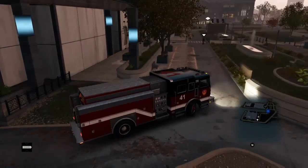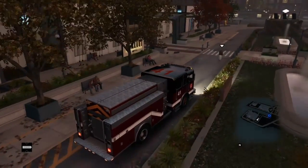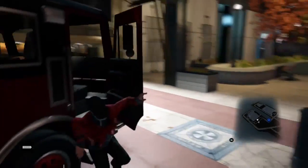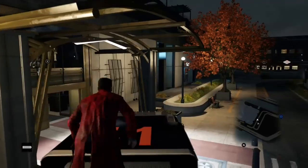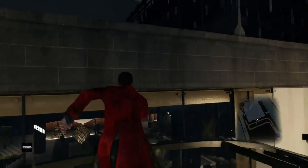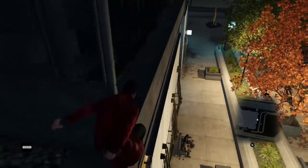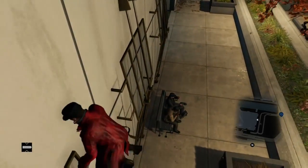I'll show you the cover right now — driving to it. You want to drive it under here, kind of like that. Make sure it's under there where you can hop on top of the cover, then hop on top of the firetruck, hop on top of the cover, and hop on top of this building. It is a bit tricky to get on the building. It does take a couple of tries to do.